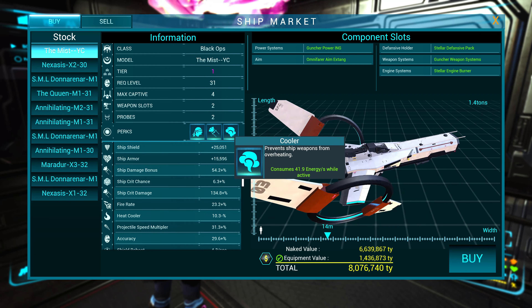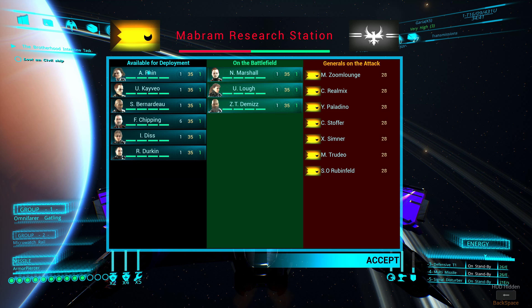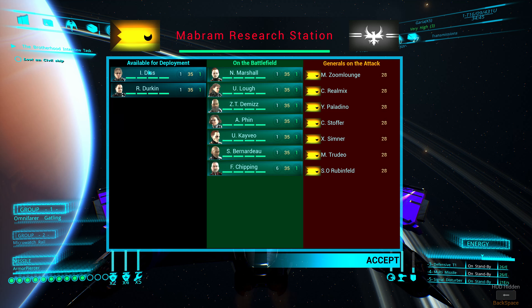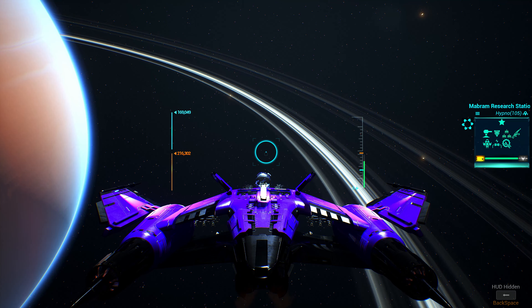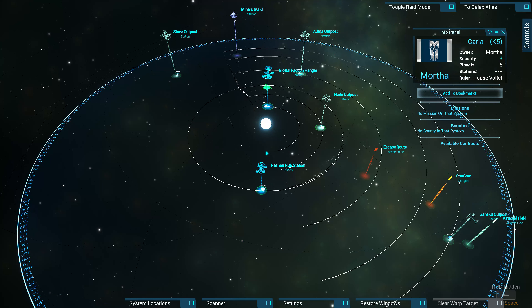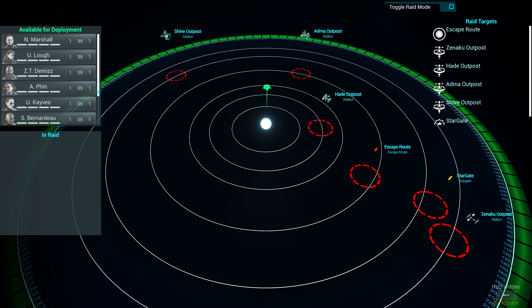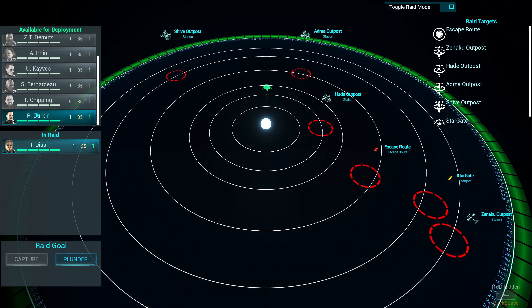When you are defending your station, send your squadron and fill the bar to green. The rest of your forces you can use for capturing or plundering enemy territory. Like you see, I have forces left over and I will use them for capturing enemy territory.